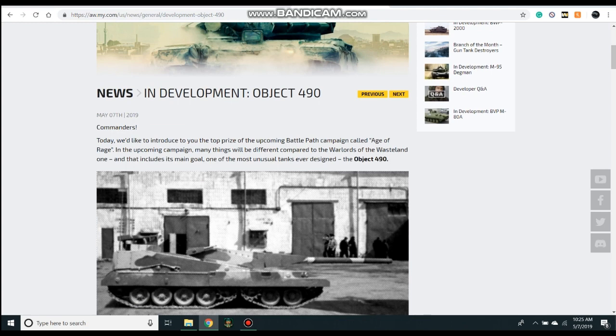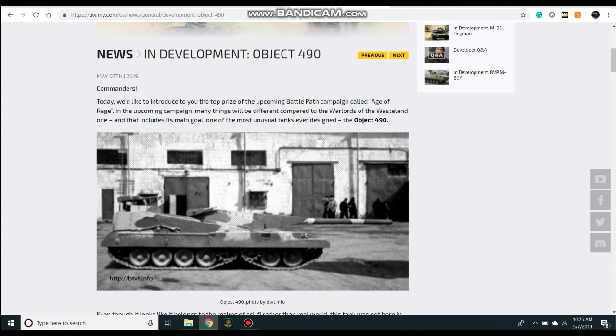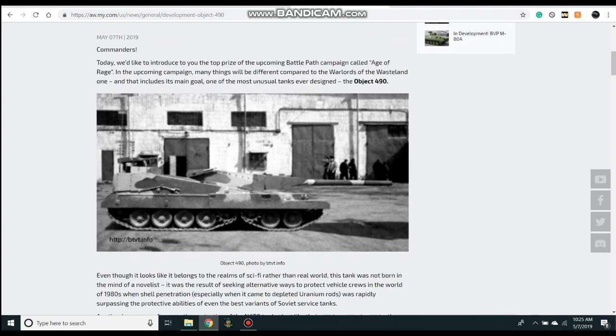I'm going to encourage you to read the whole article because unlike the other vehicles, this article is really telling and much more necessary. The other vehicles are just normal vehicles with a kind of history — this vehicle never actually saw combat or even experimental status. They only built one, it ran a couple of trials. The Object 490 had two variations, both only made it to the model stage, and then there was the Object 477, a different tank under the same project type.